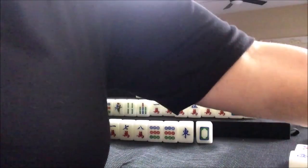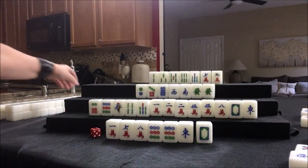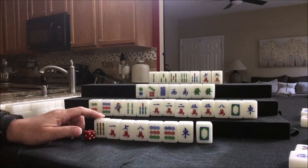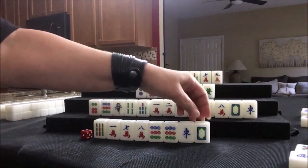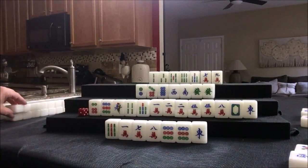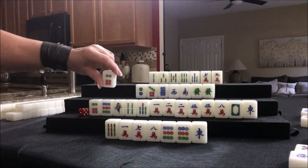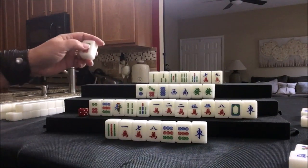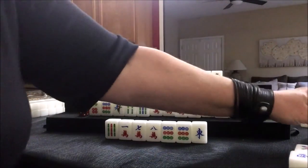Flower. Nine bam — we have a 7-8-9 out. Who knows if these are going to come in — let's get rid of them now. White dragon — nobody can take it. Six dot — no pairs in. Lesser knitted tiles — lesser honors with knitted tiles, no multiples. We're going to discard six dot.